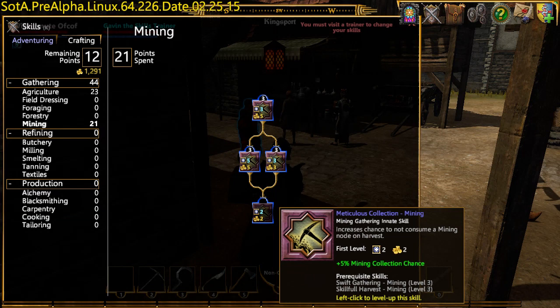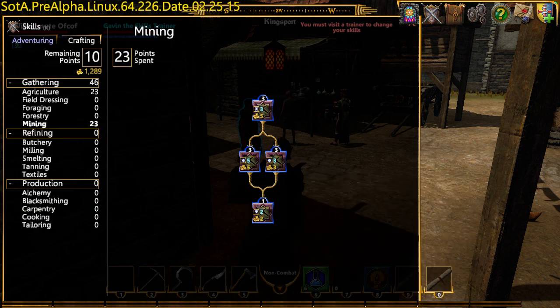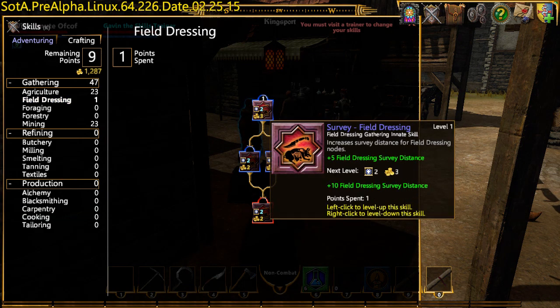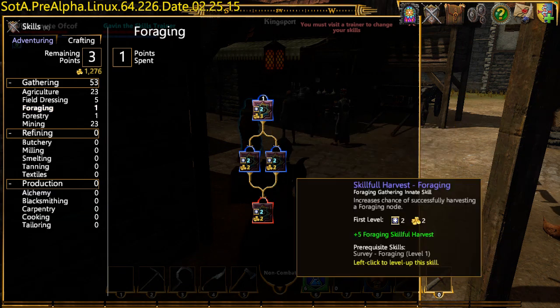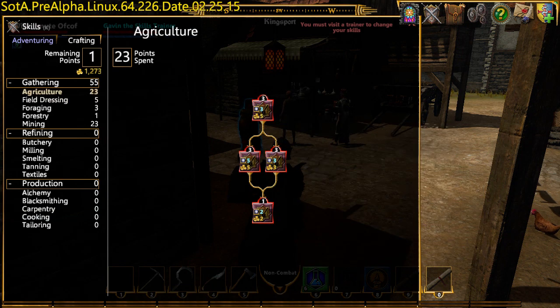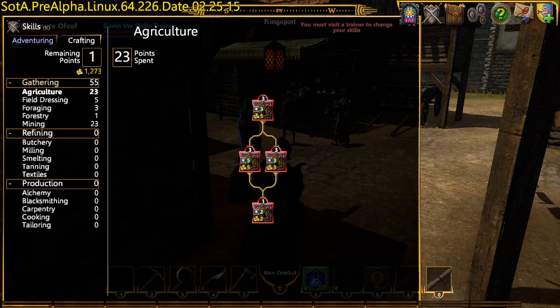'Meticulous collection' gives you a chance to not consume the resource as you gather it, which is quite neat. Let's level these up a bit. That's my crafting all leveled up, which lets me gather resources more effectively. This is new in this release, but only the gathering skill — like I said, the refining ones aren't in yet.